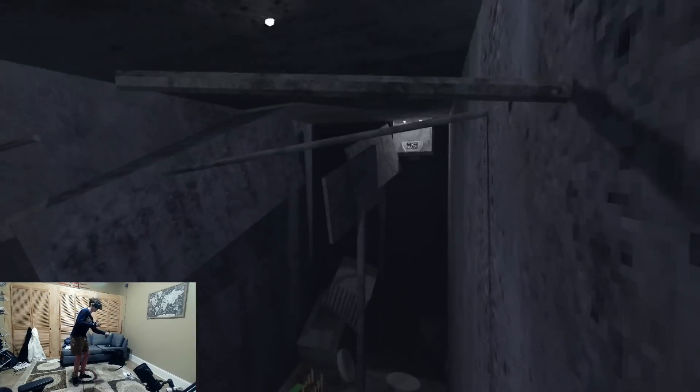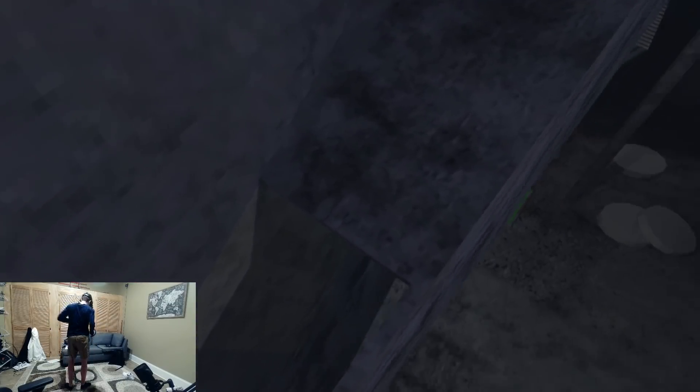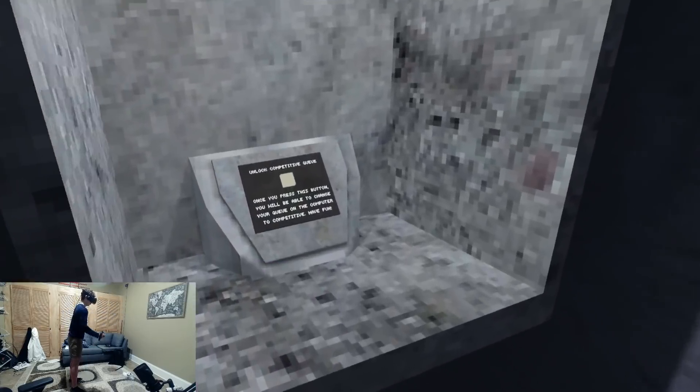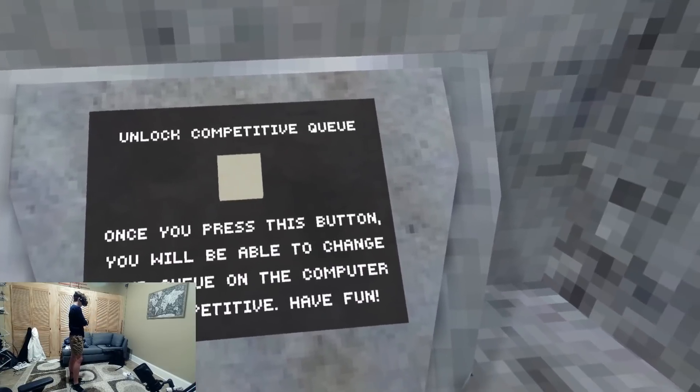So you can see the shade in the wall — there's a difference. This is my train. Unlock competitive queue. Once you press this button, you will be able to change your queue on the computer to competitive. Have fun.